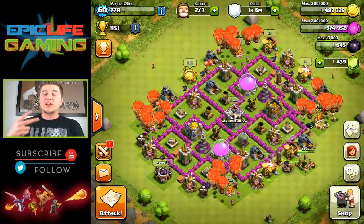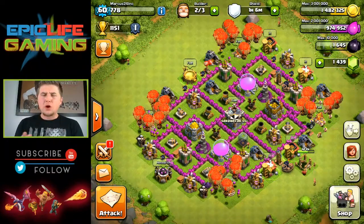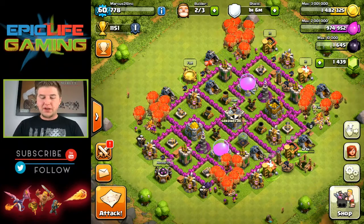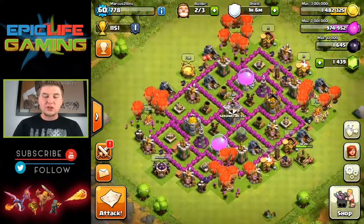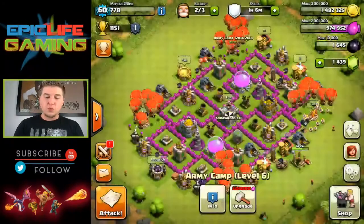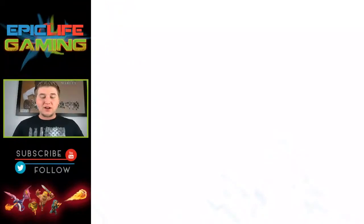We still have two open builders, we have almost 1.5 million in gold and almost a million in dark elixir. So let's go ahead and do some raids — we have balloonions, our balloons queued up with balloons ready to start queuing up. Let's go ahead and start trying to find a base.